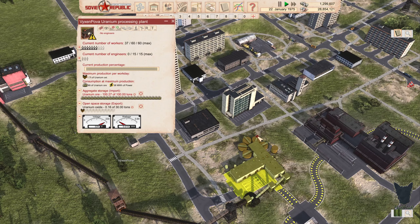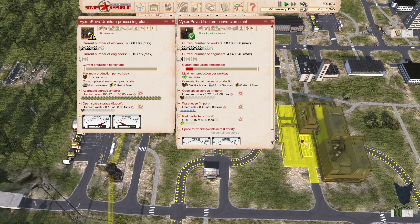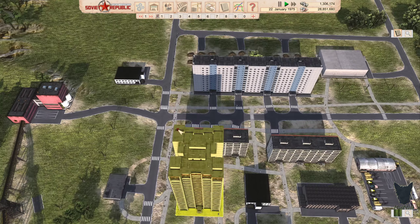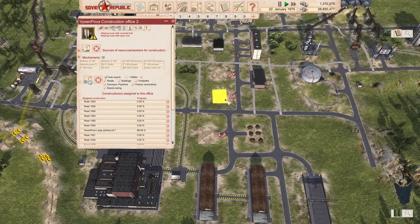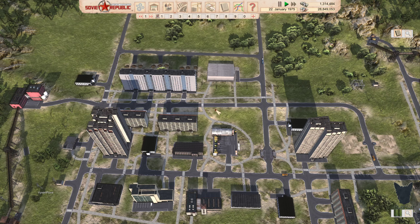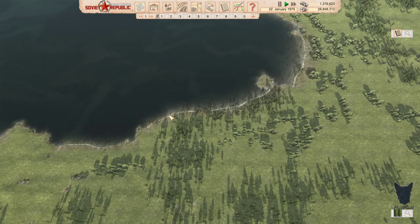No engineers — that's not good. These guys do have some uranium. Oh, there's an engineer. These guys got some uranium oxide — it might just be shift change or something. Let's extend the range. Need to do that on that new construction office I built too.